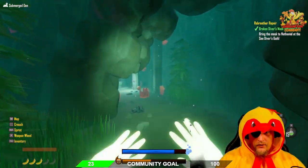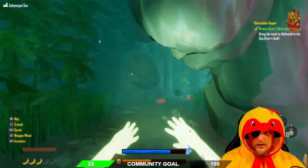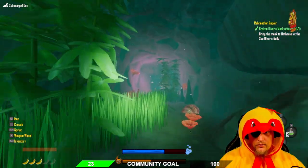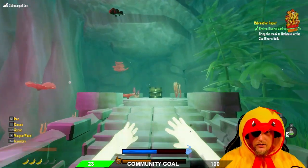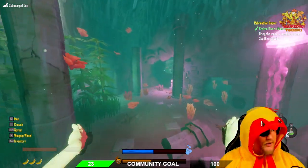The third lever you're going to find simply from this room. Then head all the way back to that chest and you can get your Broken Diver's Mask and continue your quest line.